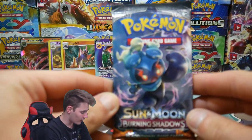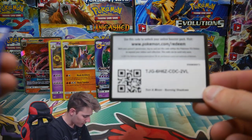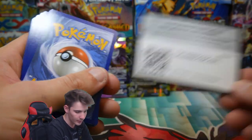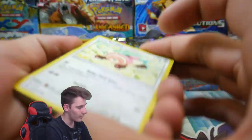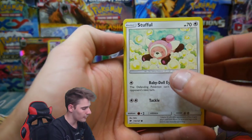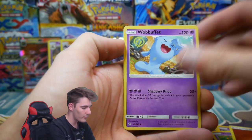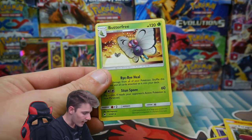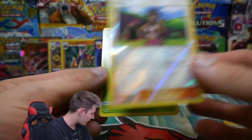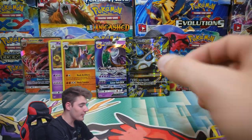Now we have the pack that I think is going to hold the magic — do you guys think it'll hold the magic? Let me know in the comment section below. There is the code card for it — and that one went off the table. We have a Stufful, Crabrawler, a Morelull, Sandygast, a Venipede, an Energy, Wimpod, a Charmeleon, a Porygon2, Olivia Reverse Holo, and another Butterfree. We just got a Butterfree out of Sun and Moon base, and now we have another one — not bad at all.